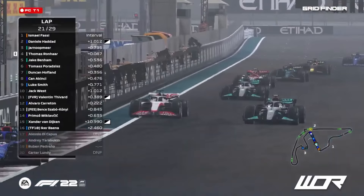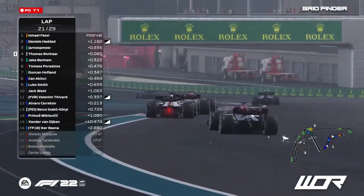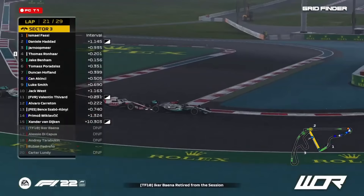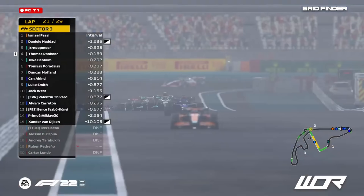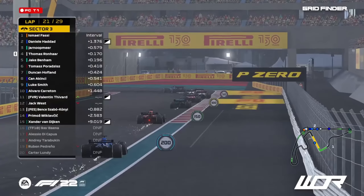Ranaar looking to go side by side through turn one yet again. Inside line with the pace and the grip of those medium tyres — wheel to wheel, but not this time. Oortmere shuts the door, more expertise in defence. And here comes Jake Benham as well. Fair play from Jan Oortmere there — that was his corner, he had every right to push Thomas Ranaar out, but luckily they've not come to blows. Jan Oortmere crucially just within that one-second window needed for the DRS, as now in towards turn number six.